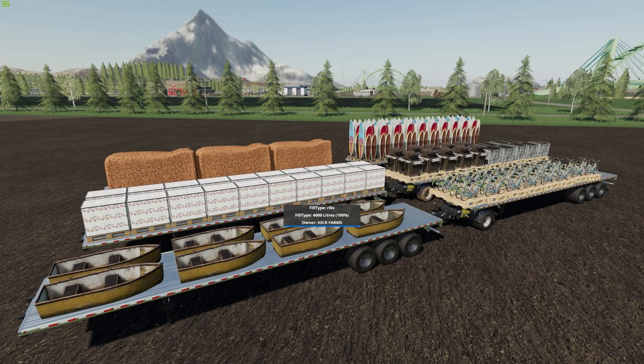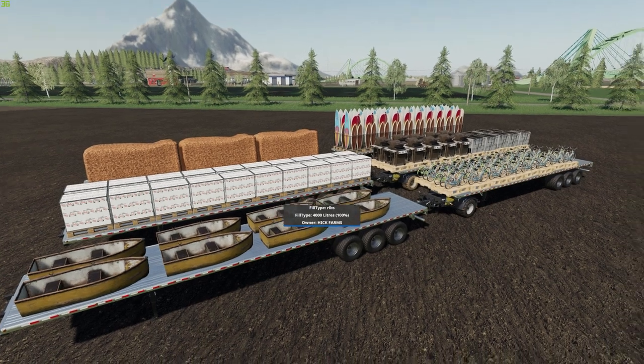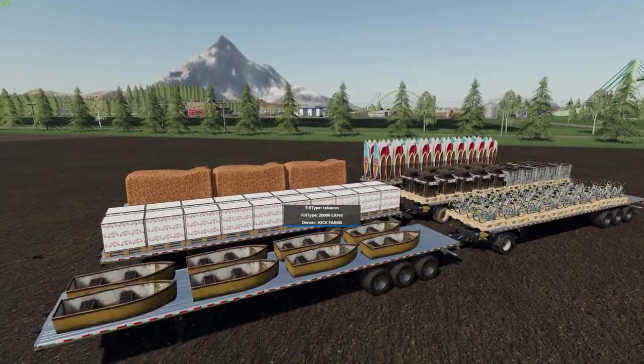So there you have it — that was the flatbed 51-foot autoload product trailer beta, file size 2.32 megabytes. Additional information and links can be found down below in the description. Thank you so much for watching — if you enjoyed it, hit the like button. If you're new, click subscribe and the bell, and I'll bring new mod reviews every second day and let's plays every other day. My Patreon link is just below if you'd like to help — until next time, take care!